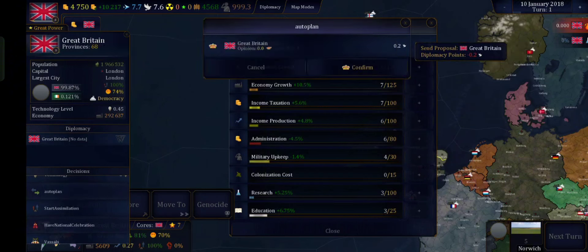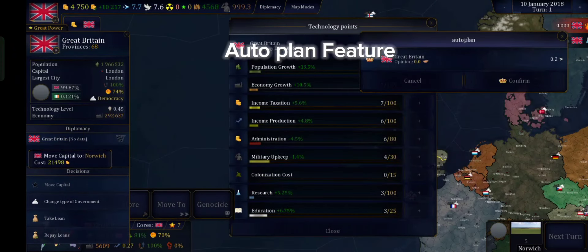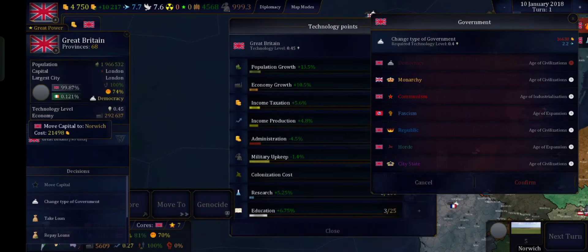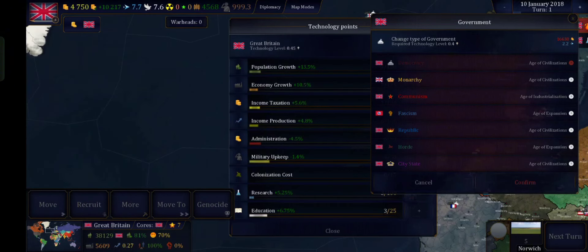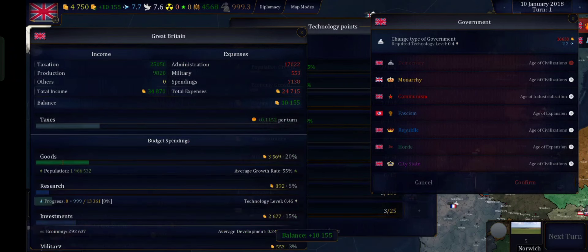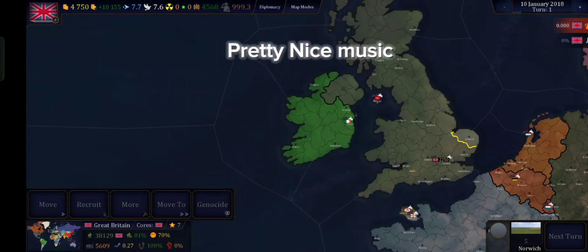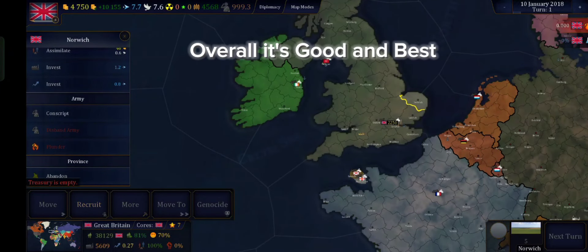This is the No Name mod. It's basically vanilla Age of History 2, but they added Bloody Europe engine code and lots of features to explore. I like this mod — great mechanics and lots of differences in the combat system. Lots of civilizations to play, and lots of scenarios and formables.